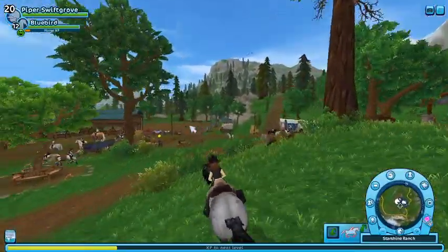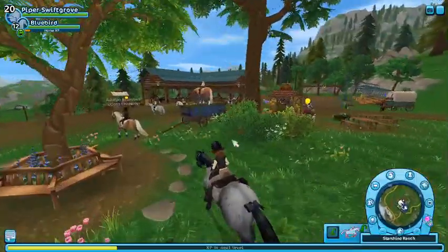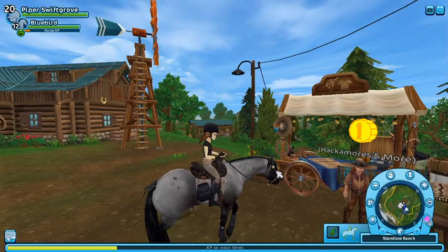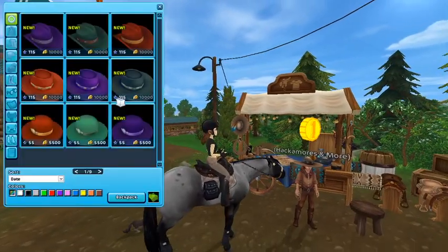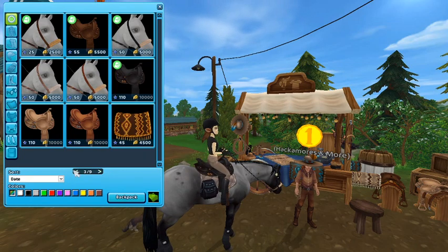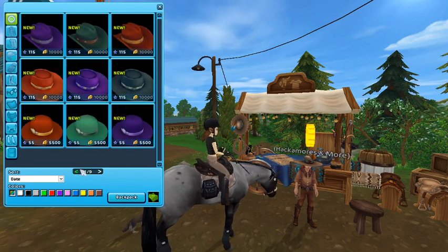Our next stop is the shop. Star Stable released some new hats and boots — we see hats, boots, hats and boots in lots of colors.